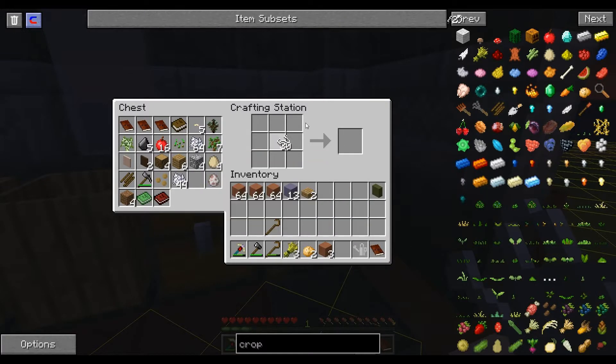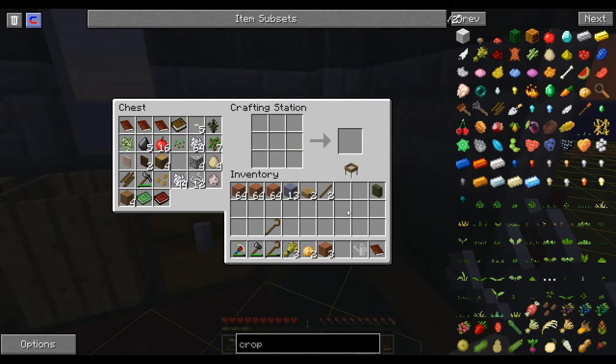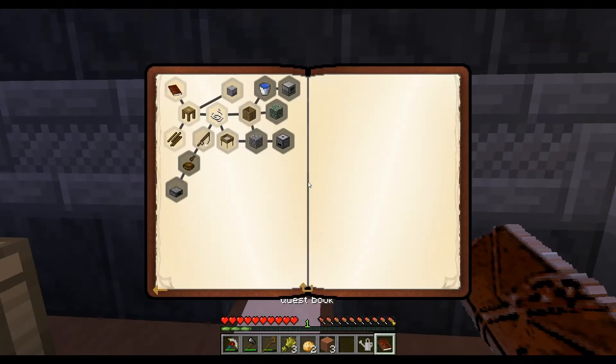Okay, let's make a sieve instead of watching crops grow. You need to make the silk mesh — nine string, got it. Then you need a couple sticks. We need two of the mesh — it's only one for the automatic sieve, that's why. There we go, there is our oak sieve. If you use a different kind of wood you'll get a different one.